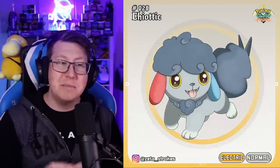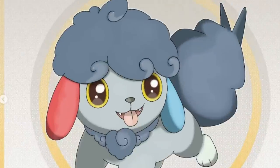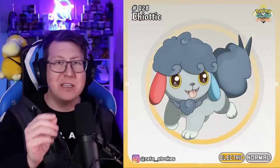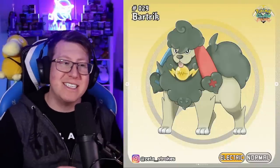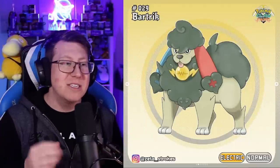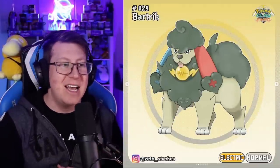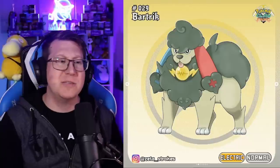Next is our first puppy Pokemon, Chaotic, an electric and normal type based on a Chow Chow — very fluffy, very cute dogs. It's got a blue ear and a red ear, which makes more sense as it evolves into Bartrick. On those ears now there's a positive and a negative charge because it's an electric type Pokemon. It's very fluffy but also very strong and powerful, especially in those back legs, and it's got an interesting color that looks like an electric bolt on it.